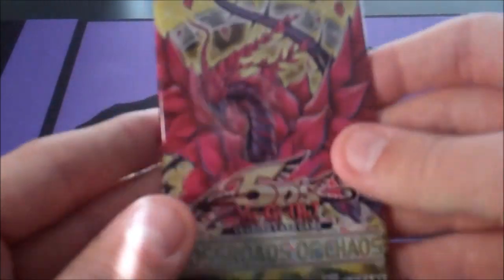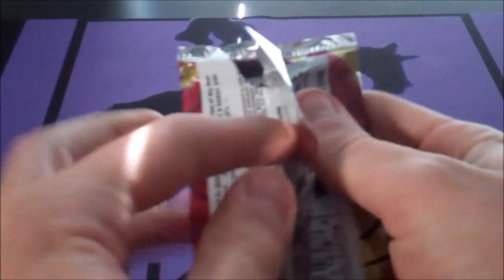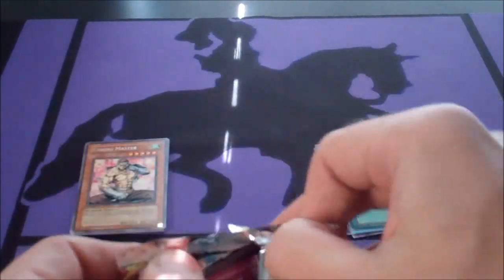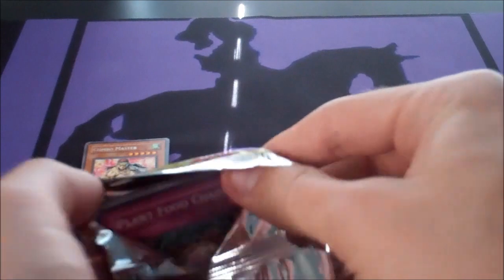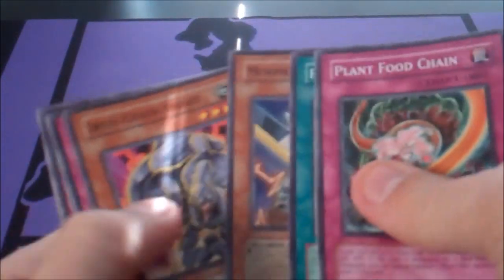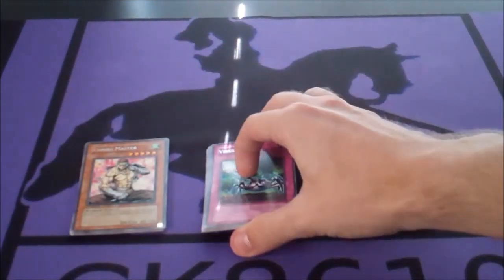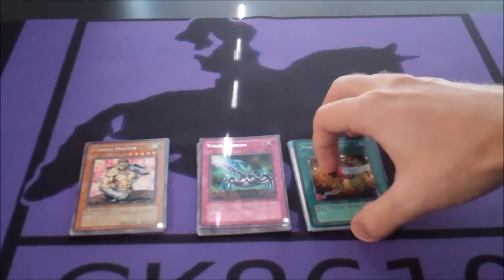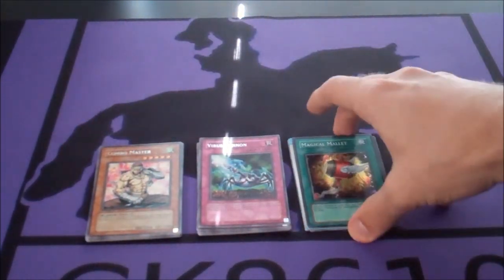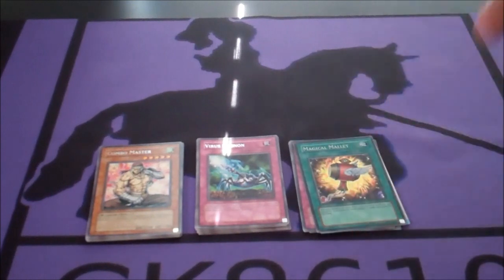And Crossroads — come on for the ghost... Black Rose Dragon. Good grief, I can't remember anything. I just wanted to say Red Dragon Archfiend for some reason. Alright, and... Virus Cannon. I was really hoping for a Ghost Black Rose. That's not the best chances — I think it's like one pack out of 30 for a Ghost Rare or something. Not terrible. I think I've gotten like three holos out of the packs I got, so not too bad.